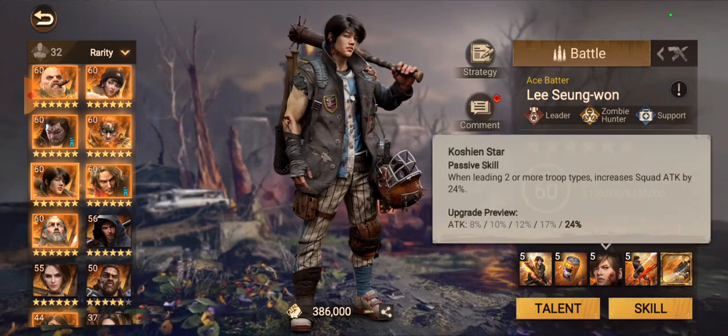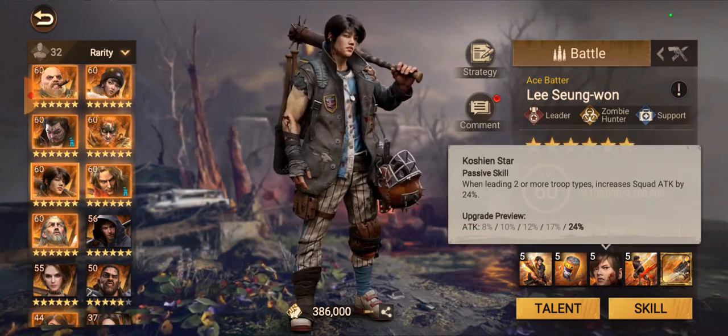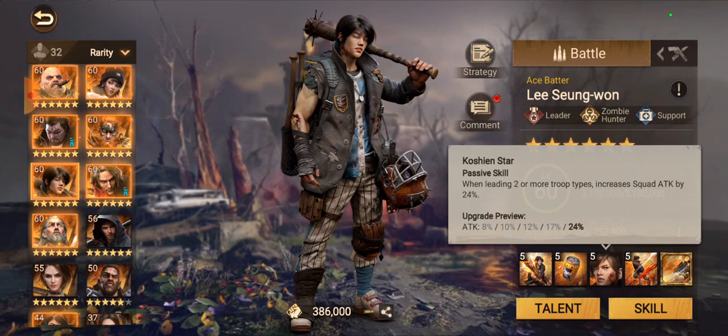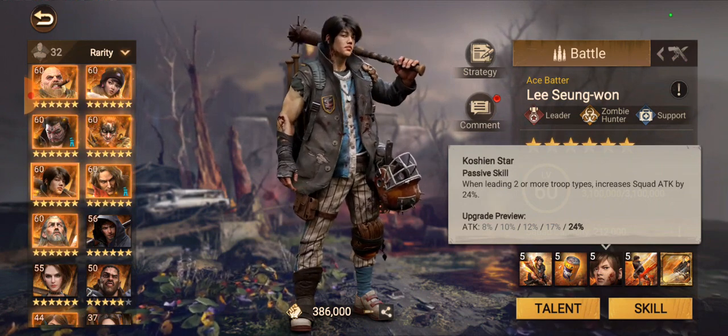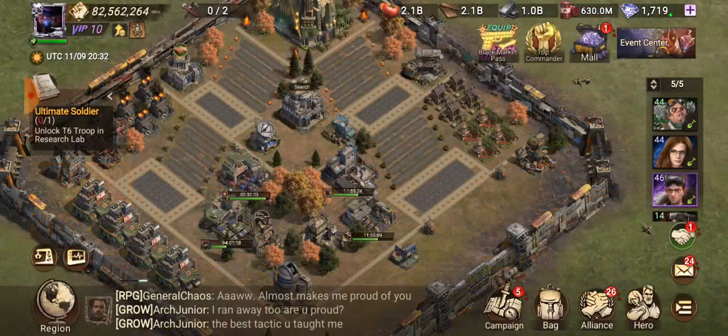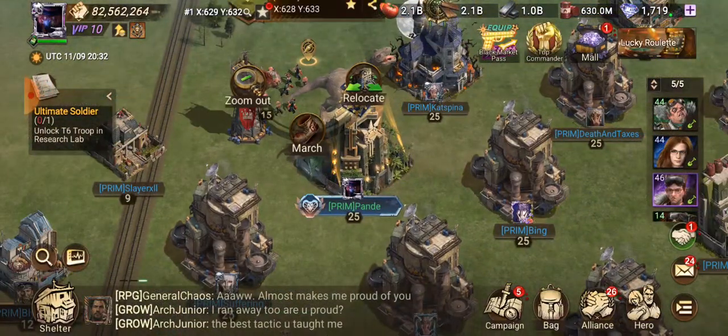The third skill is really important. When leading two or more troop types, it increases squad attack by 24% at max level. It scales with each level: level 1 is 8%, level 2 is 10%, level 3 is 12%, level 4 is 17%, and level 5 is 24%.